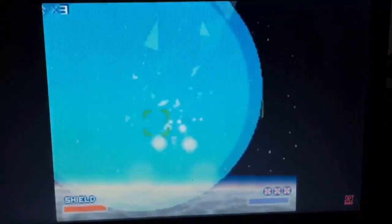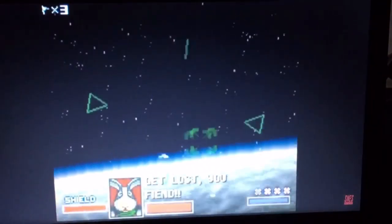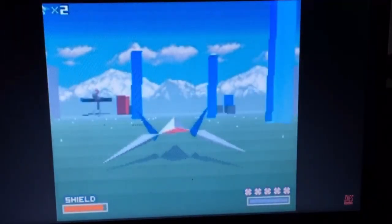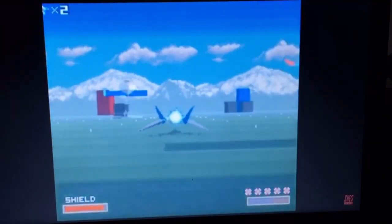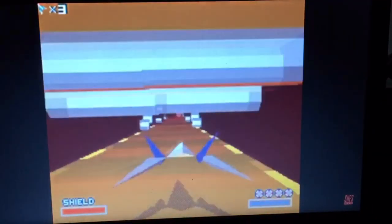1993 saw the advent of the Super FX chip. With this appendage on a 16-bit SNES, it could also use polygons in its games. 3D gaming was at the time in its infancy on consoles, so this was a real breakthrough.